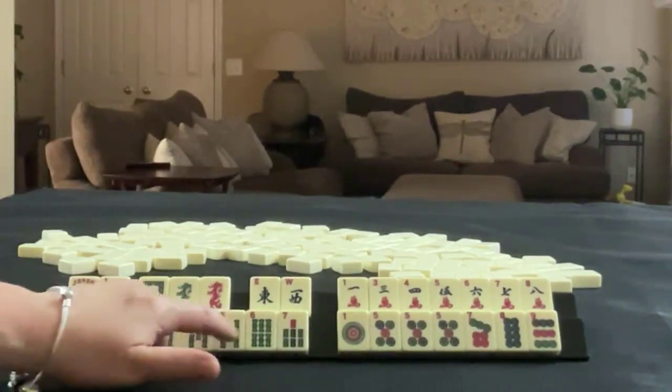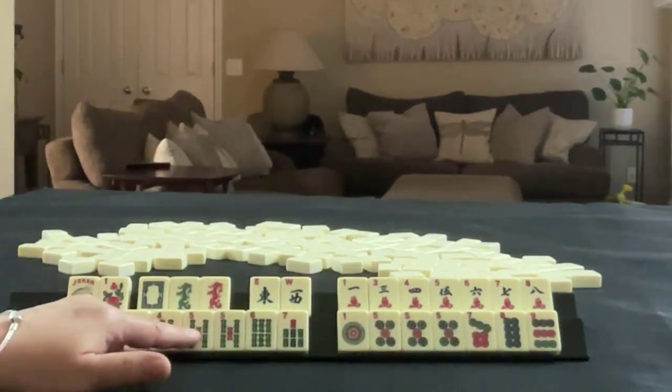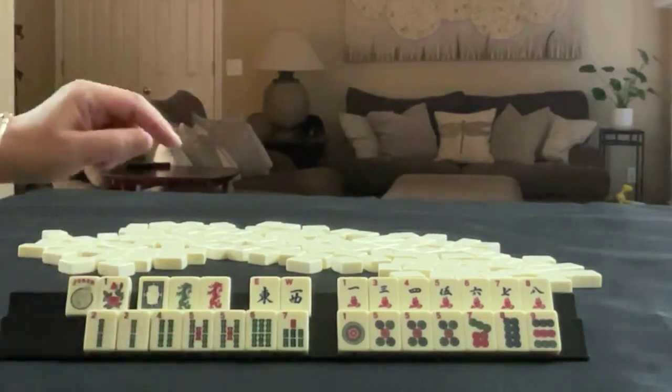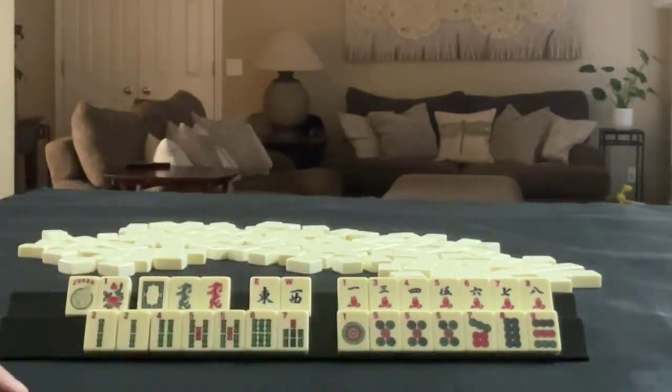In bams, we have two, four, five, six, seven — a pair of twos and a pair of fives. In dots, we have one, five, seven, eight, nine, and a pong of fives.